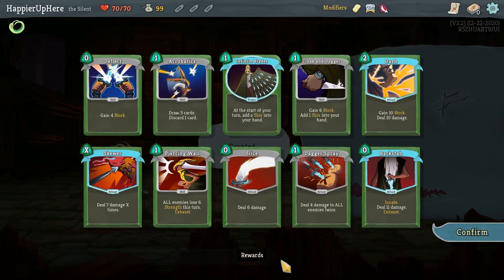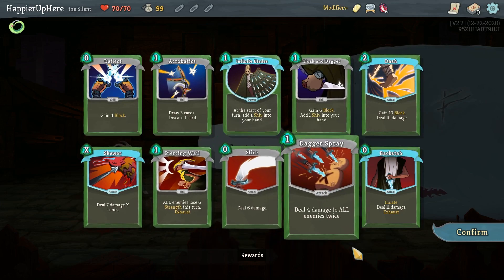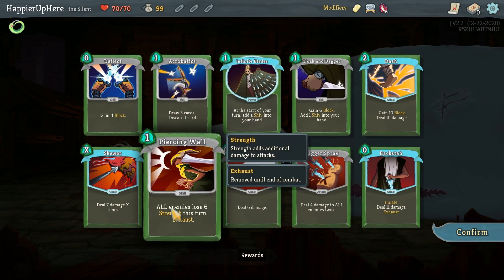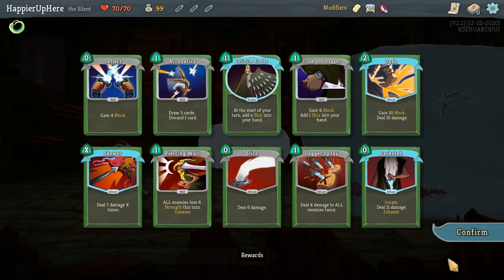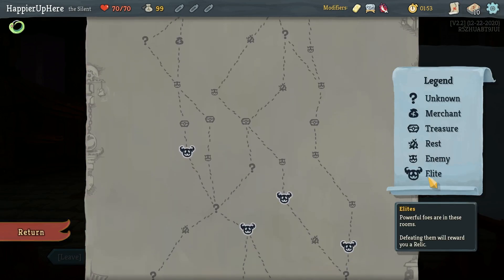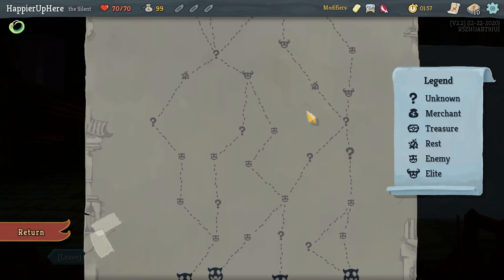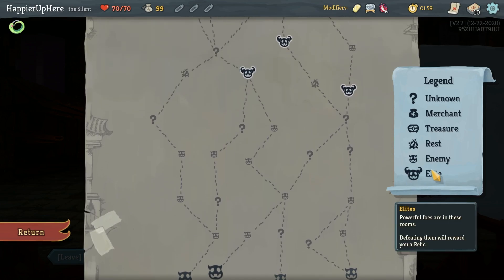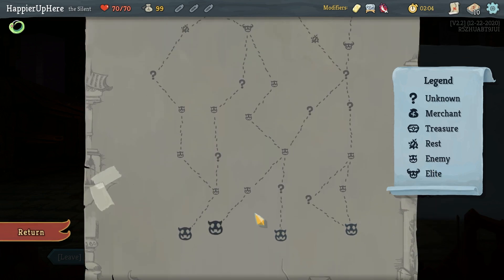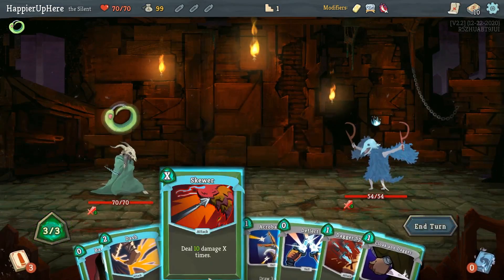I'll do Acrobatics and either Deflect or Escape Plan — leaning towards Deflect, let's do that. This is a pretty good deck: offensively I have Dash, Skewer, Slice, Dagger Spray, and Backstab. Infinite Blades and Acrobatics are support, and the rest is defense. For elites, there's a three-elite path if I turn left, with two question marks and four total with a mid-level shop.